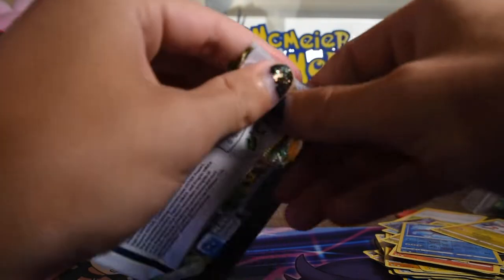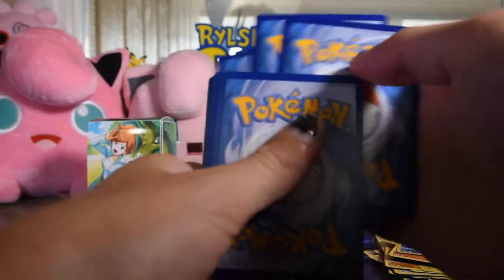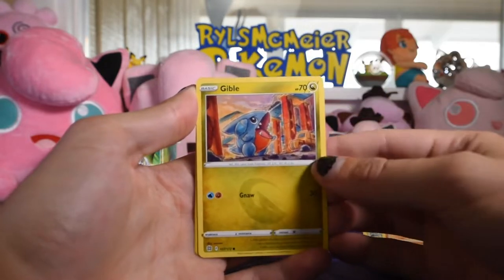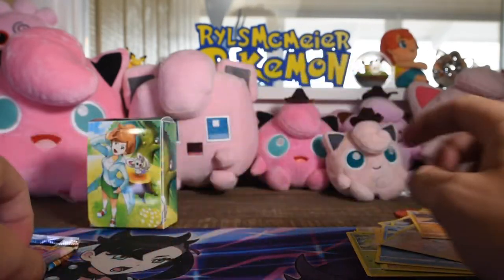Three Brilliant Stars left. Hopefully a Garbodor V is in our best pull, but I've had garbage luck lately, so we'll see. There's a code. We've got Choice Belt, Luxio, Hitmon-Top, Starly, Execute, Trapinch, Gible, Budzeal, Staravia as a reverse, and who cares as the rare.